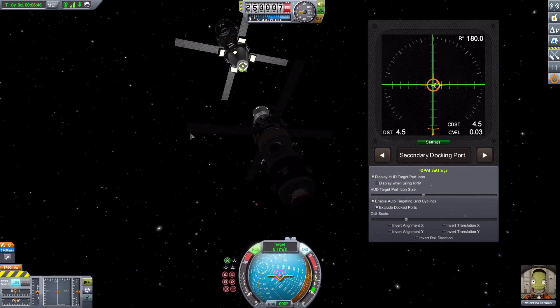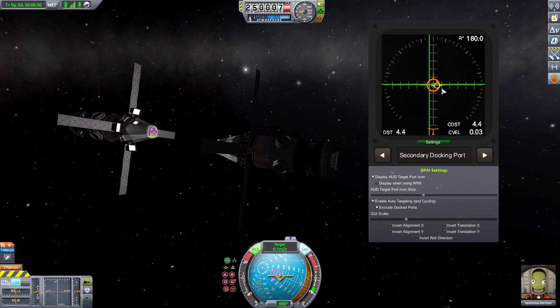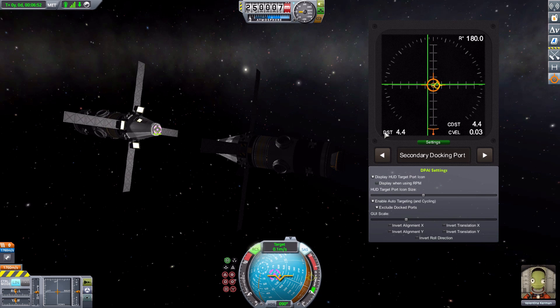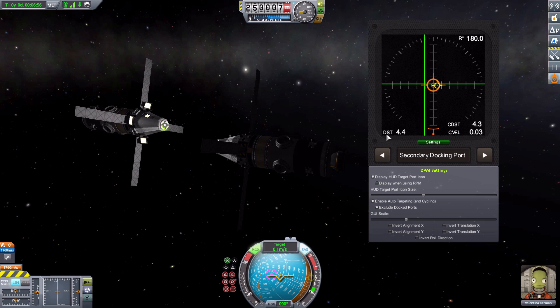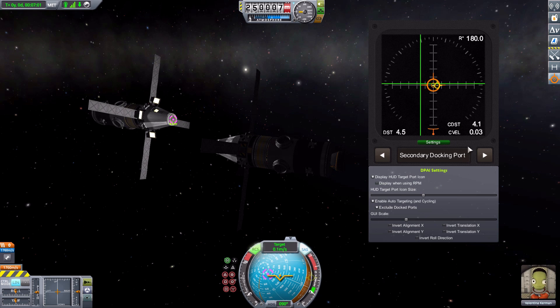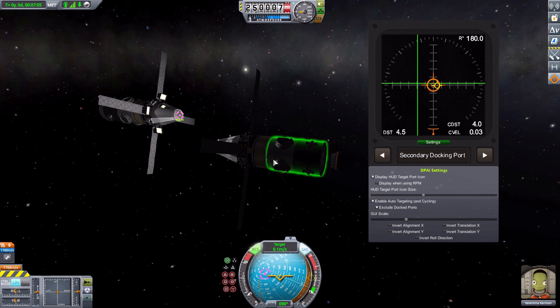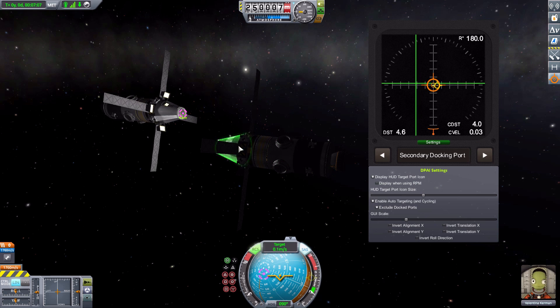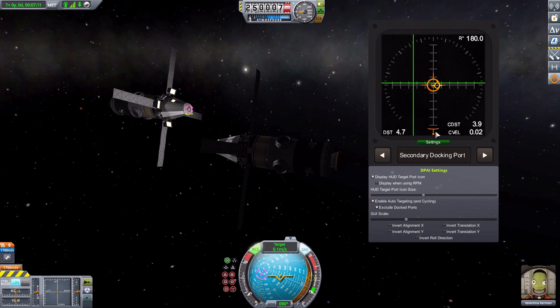As I lower down, that particular bar moves accordingly, and now that I'm in line on almost both axes, we're almost good to dock — just still a little off in the angle. We also have the distance readout over here, showing how far we are, plus a relative velocity indicator showing how fast we're moving in relation to the target — very good things to know when coming in for docking.